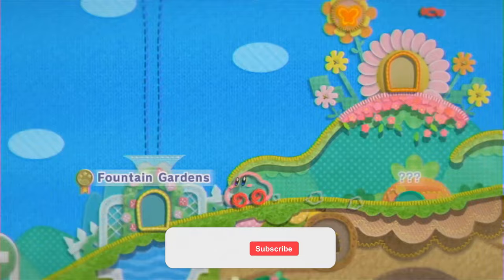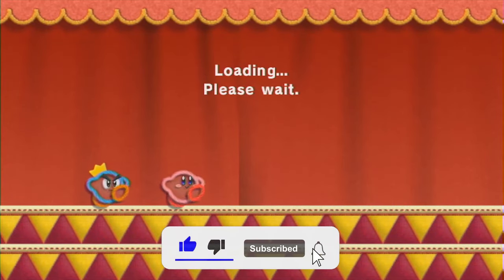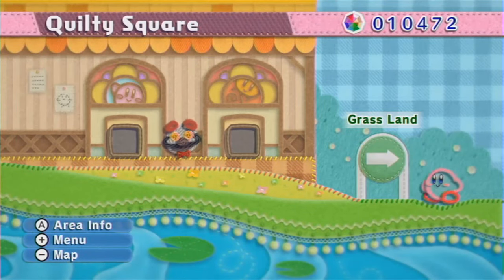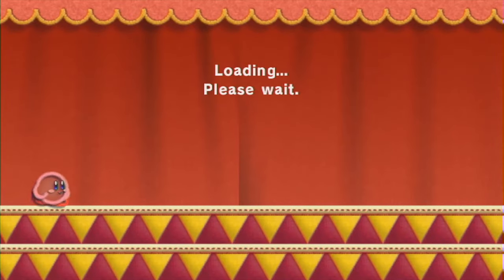Now that we're done with Rainbow Falls — okay, that was a little bit of a weird video error there. But before we do that, we're going to head back to Quilty Square, and we're going to play a little hide-and-seek with Zeke.